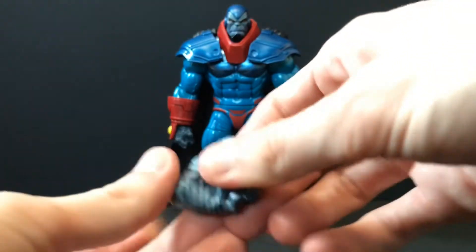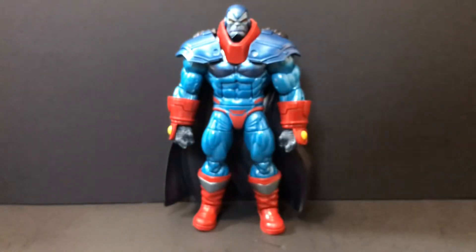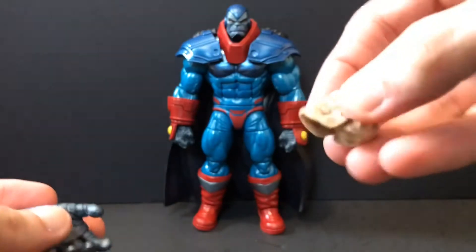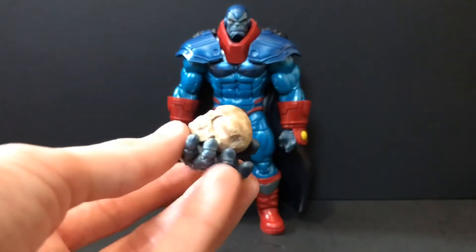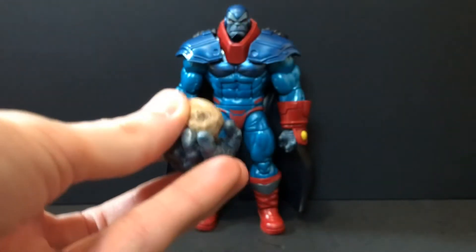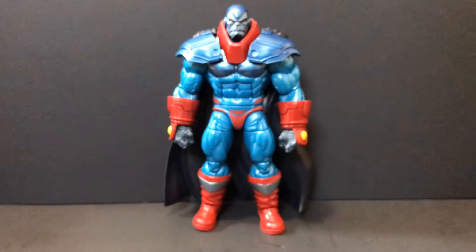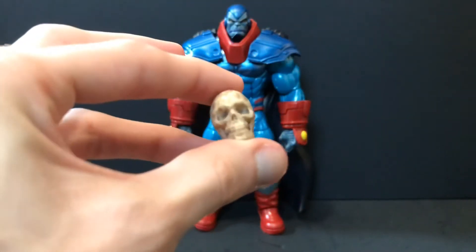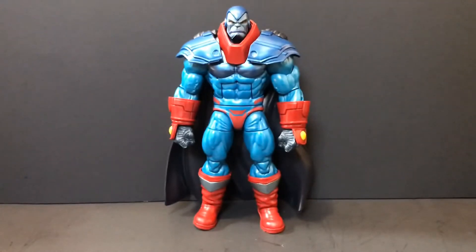His hands hinge in and out but they're really tight — this one's got a nice tight ratchet on it. For the cough hand, he comes with a skull which does not have a peg hole on the bottom, which is a shame because I wanted to put it on another figure. You can place it in the hand, but your pointer finger should probably be in the hole that's kind of made for it. It's a nicely painted skull, though — no hinge jaw either, just a solid skull.